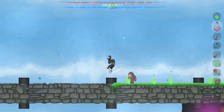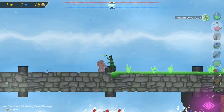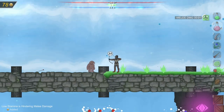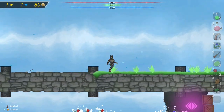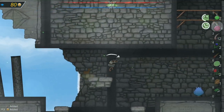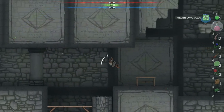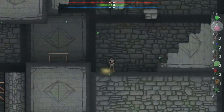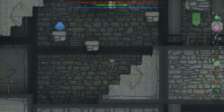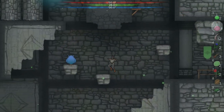Many games fall into the trap of just increasing health to increase difficulty. Now, the health bar is a tool to use, but that shouldn't be your only change to a basic starting enemy. If you double the health, you double the time it takes for the player to win — you didn't change the window at all. You just plopped another window in front of it. You're better off just placing a second enemy next to the first. That can be a bit more interesting of a situation, at least.